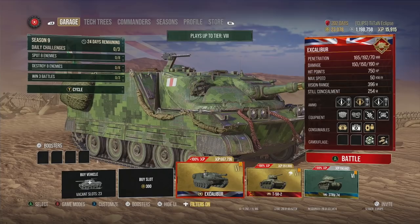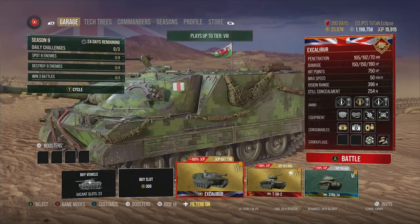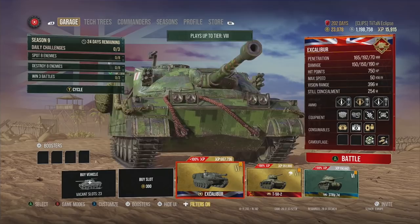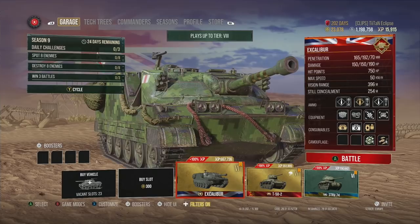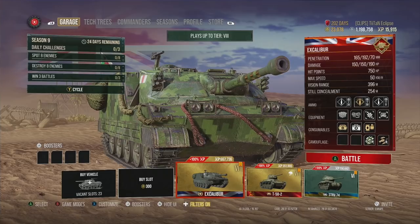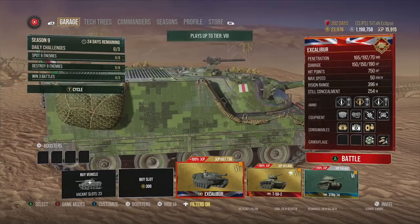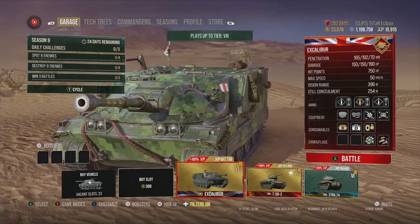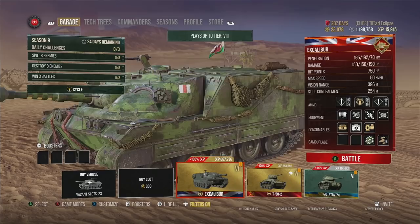The first tank is the Excalibur, the tier 6 British premium. You can pick it up pretty cheap, and if it goes on sale it'll be even better value. This tank is not the best at tier 6 in any regard, but it offers a completely novel play style. You really have to think when you play it — unlike an IS-3 or Russian tanks where you angle the front and drive forward. Try that in the Excalibur and you'll come off much worse, because it has absolutely no armor and no fully rotating turret, though it does have a pretty ridiculous gun arc.